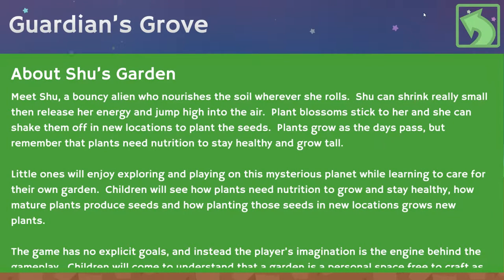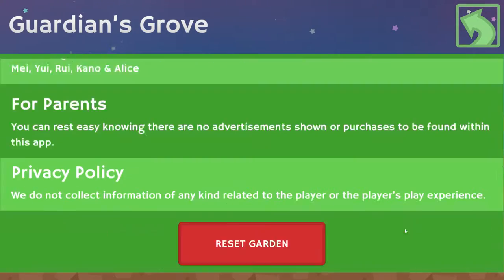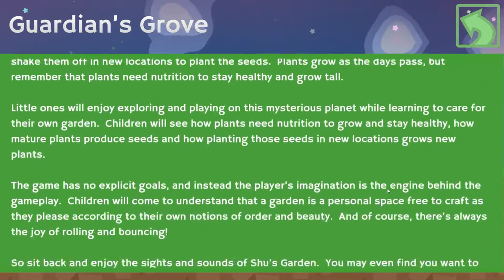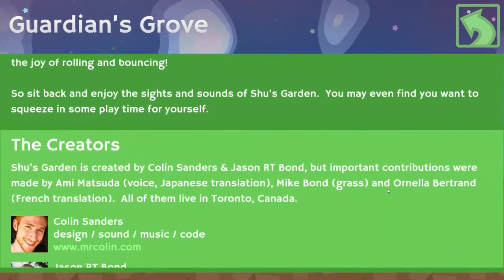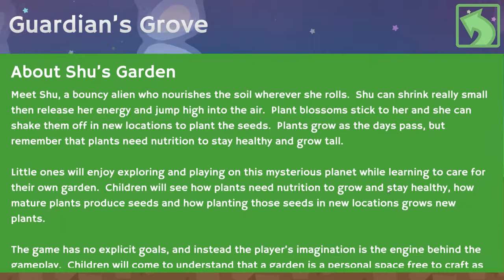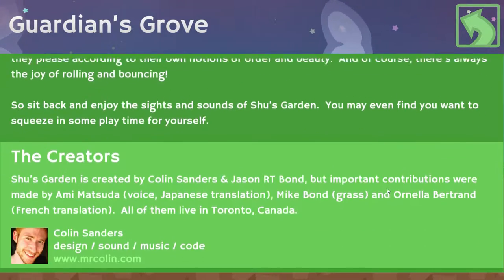So basically, you just have this garden and you move your character around in the garden. You can plant different plants and the plants will grow — they'll grow the more you play. It says the game really has no goals, it's just kind of a relaxing game where you just go around, check back the next day, and the plants will have grown. It's pretty fun, pretty relaxing.